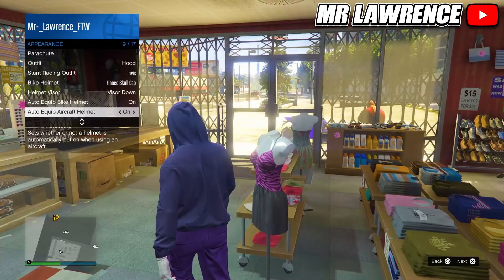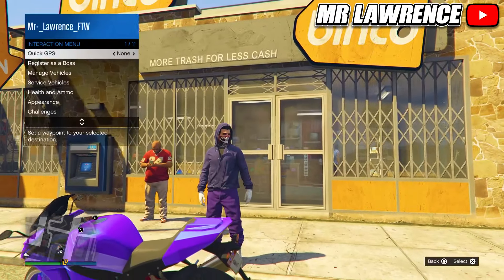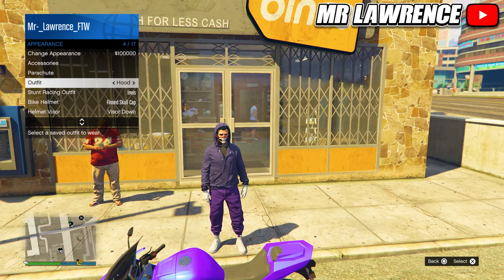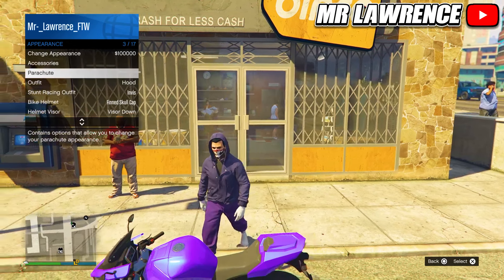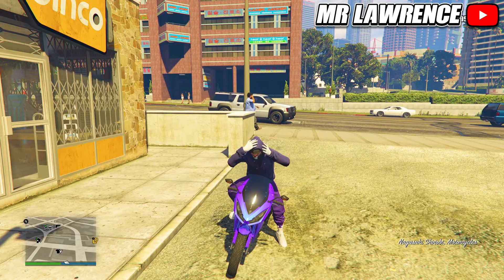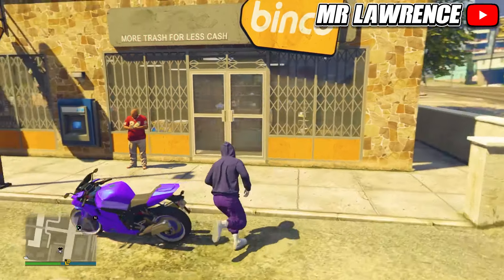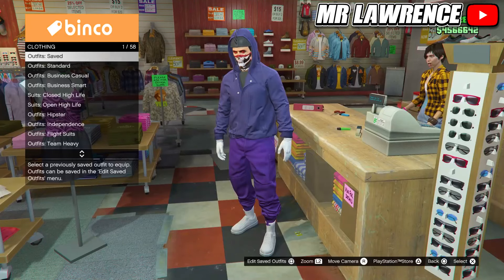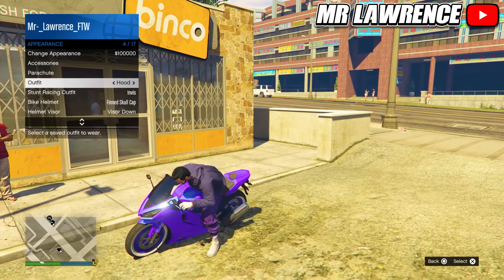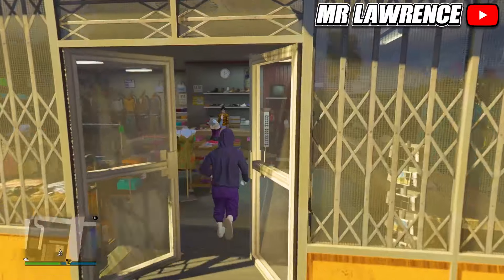Then go outside and get a bike. Now hover over the outfit that you saved — don't equip it yet. Then hover over parachute and get on the bike. Your hoodie will go down, so quickly equip the outfit with the hoodie up and when your character puts on his helmet it will merge through your hoodie. Now quickly run into the clothing store and save your outfit again. Because of the spikes on your helmet you will see them through your hoodie and it looks pretty cool. If you are a little bit slower on this part, back out and go back in the outfit section and then you can still save it.